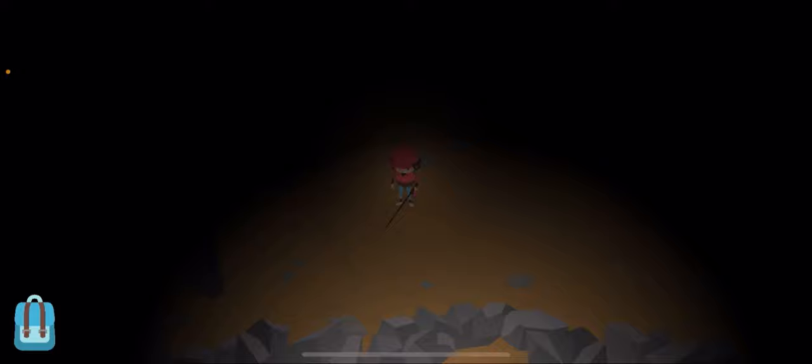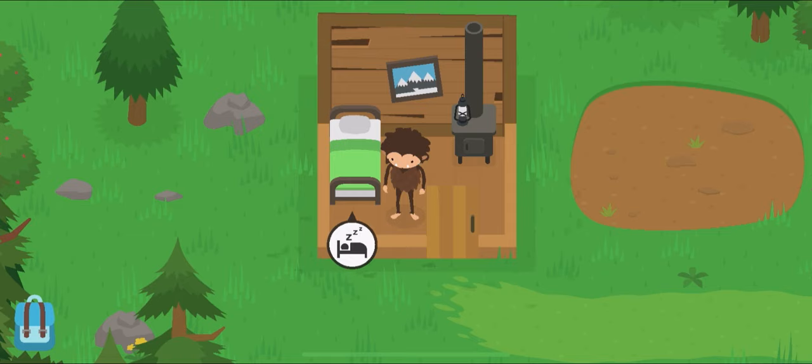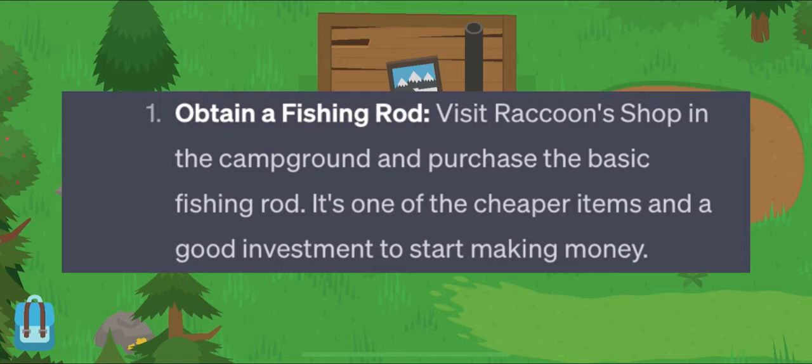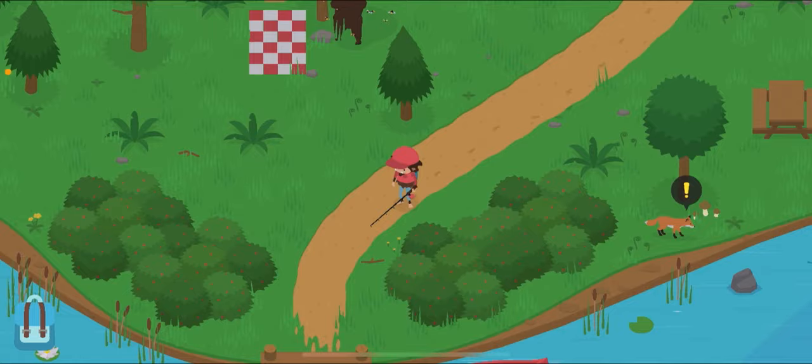ChatGPT did not ask me to buy a flashlight. I'll be back. Alright, so I'm facing a new problem — I have no money. So I'm asking ChatGPT what is a good early game way to make money in Sneaky Sasquatch? And here's what it told me: obtain a fishing rod, fish at the lake, catch fish, sell the fish. So I'll catch a bunch of fish and sell them to the fisherman and bear. That's how I'll make my money from now on.